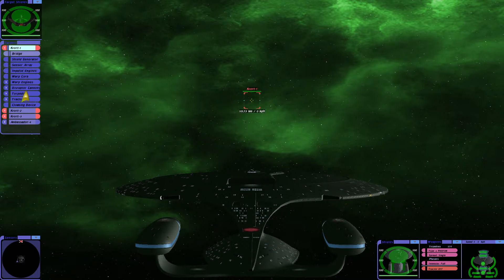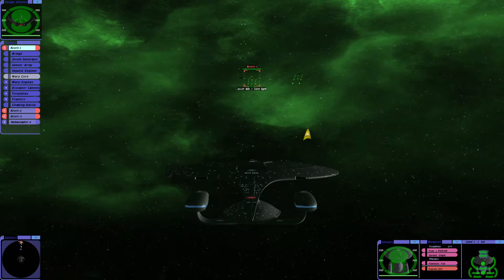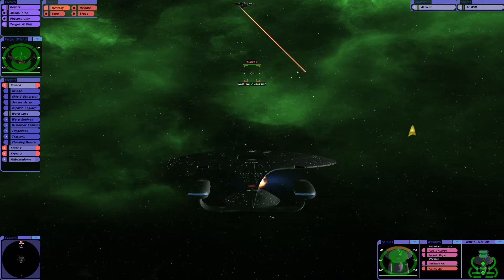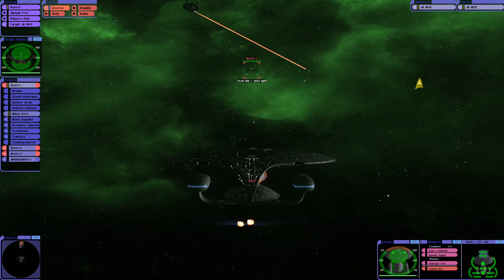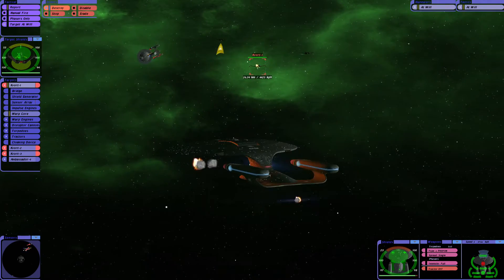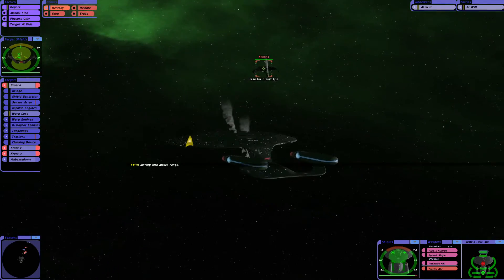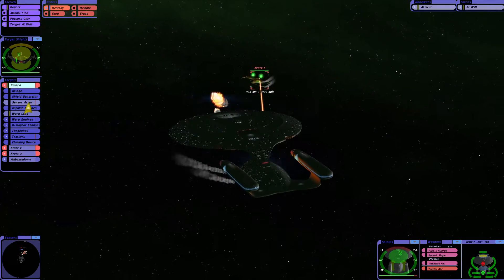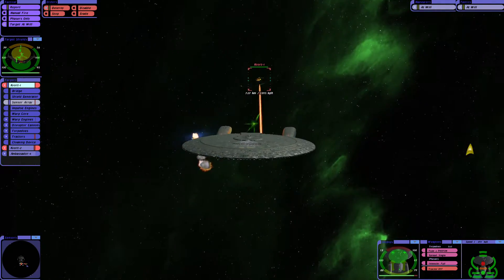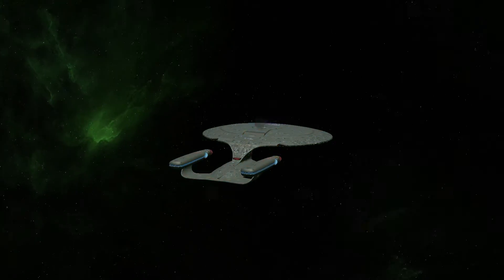All righty then. Let's take, first of all, let's just aim entirely for the Warp Core. One's attacking the Ambassador — I'm not even targeting it. Brilliant, that's a good start. There's the Ambassador. I'm going to have a quick nibble. One Kvort's attacking it, two attacking me at this point, which is not brilliant. I might give it a center ray, actually. Bearing in mind, Klingons can cloak.